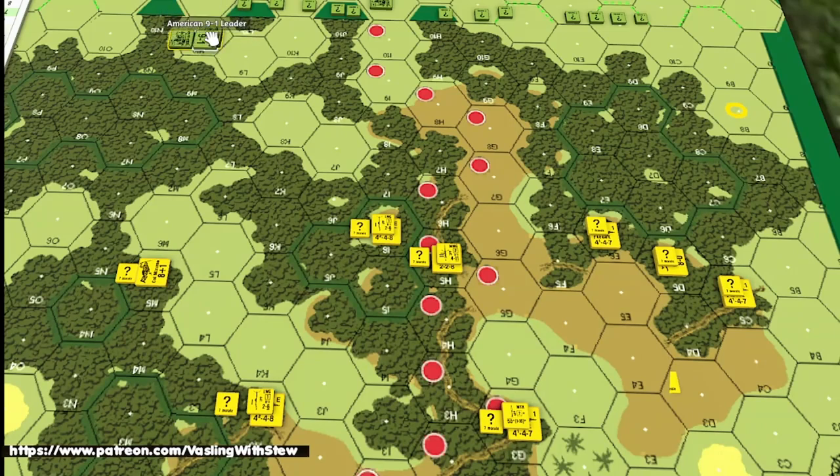If the Americans double-time, they go seven hexes and fire with a plus one. That's going to be a four plus one on a unit — with a 9-1 leader, counter-exhaustion canceling it, and then a plus one for bringing units in, so firepower is halved. This unit is going to be four firepower in the advanced fire phase. With two units combined that's eight firepower, halved for concealment, giving a four plus one — a good shot. If he loses concealment, he can't go this way without getting shot.